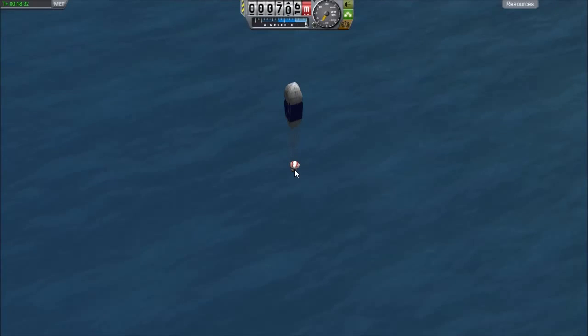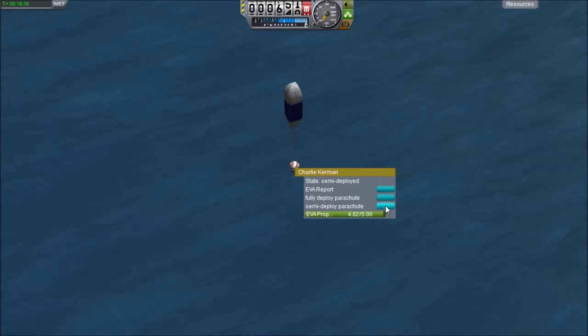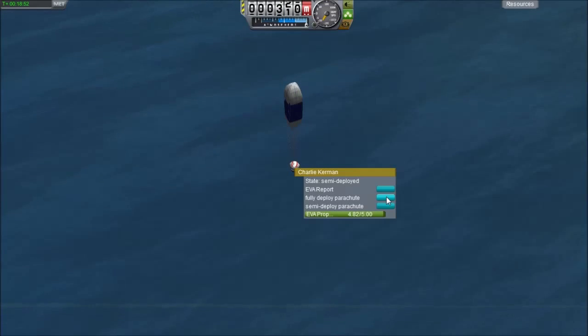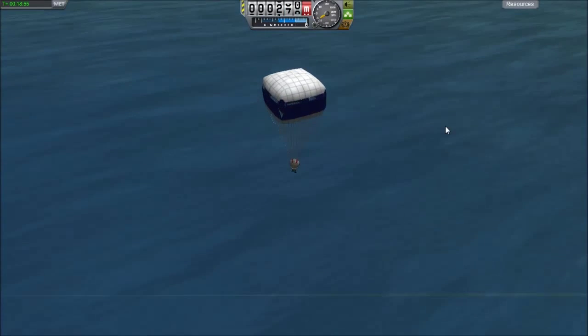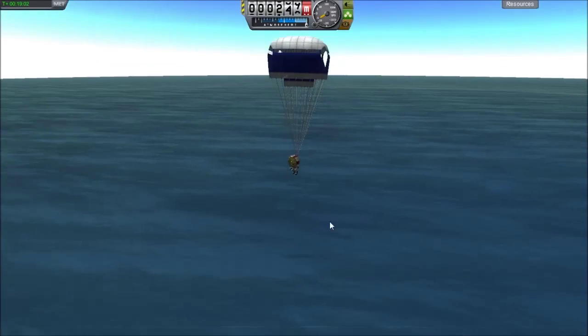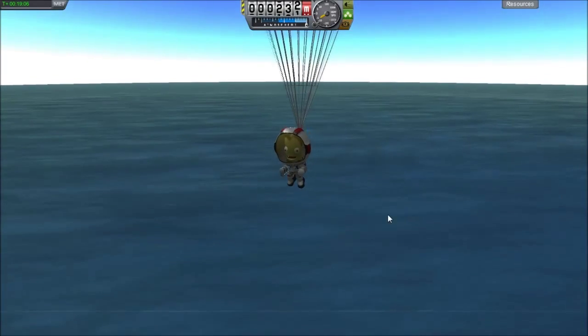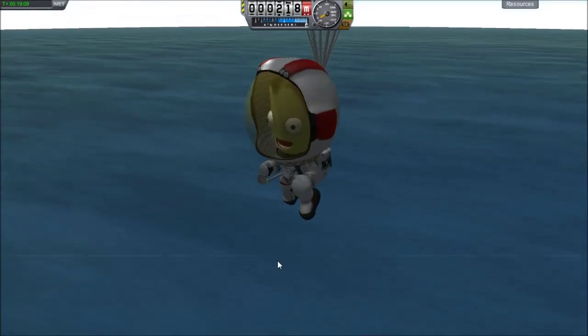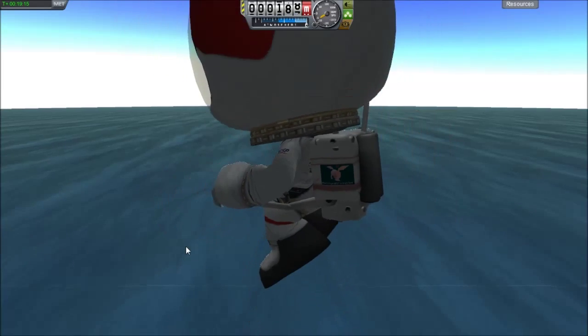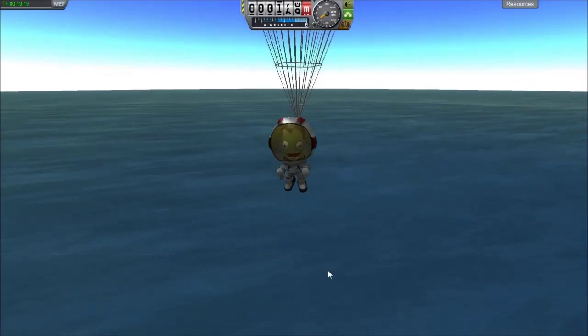We're going to do a halo jump here instead of the typical 500-meter deployment — we're going to go for 200 to 250 meters. Don't want to be too reckless — actually, 300 meters. Little guy, just gotta wait for you to splash down. He looks pretty positive about the whole thing. Space Manatee loves you. He's actually pretty enthusiastic about it.